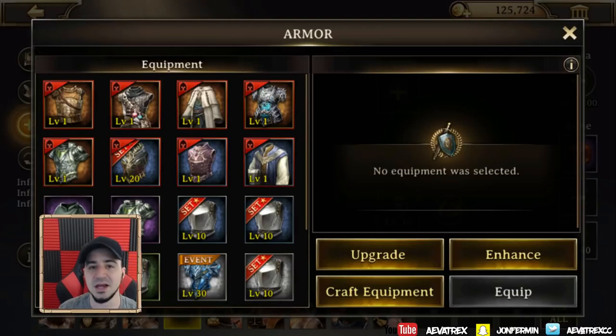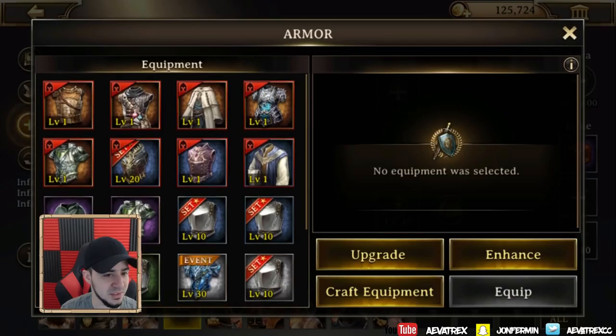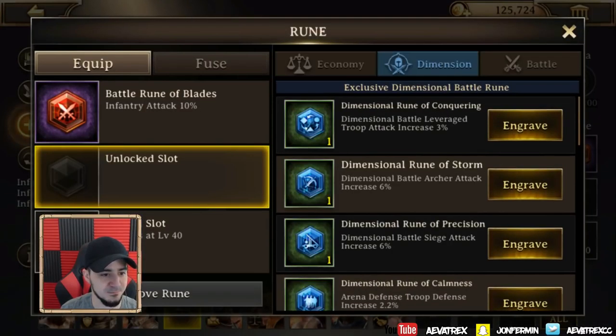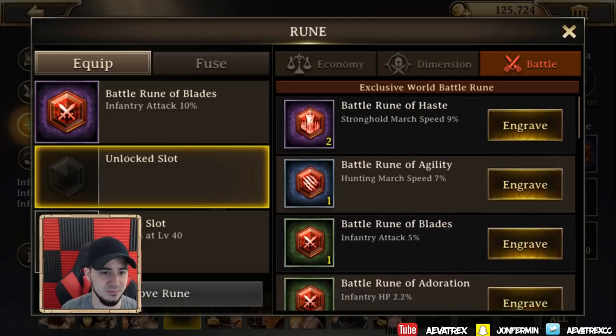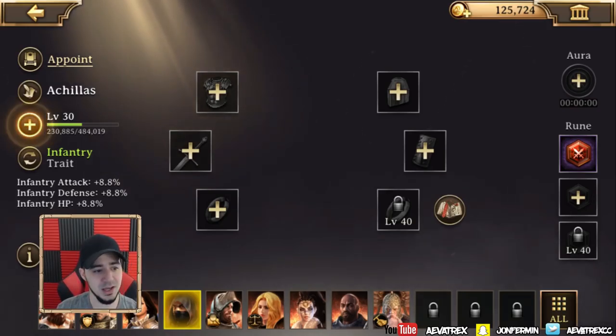The combat power is 1,000. I don't know exactly what I'm going to put on him yet — I might just go ahead and put a different set on him. Maybe you guys can give me an idea of what to do. The runes I have — a couple of good ones, but mostly the best ones are the stronghold march speed rune, which isn't really essential. I'm thinking maybe keep boosting his infantry attack, but we'll have to wait and see.